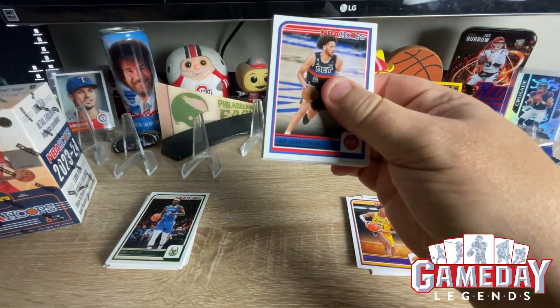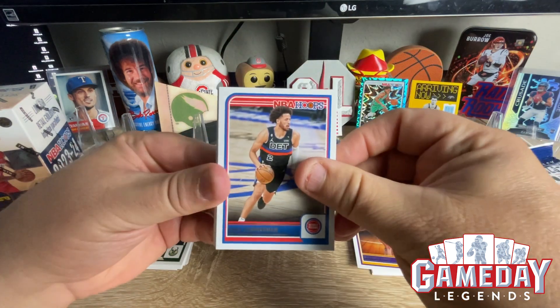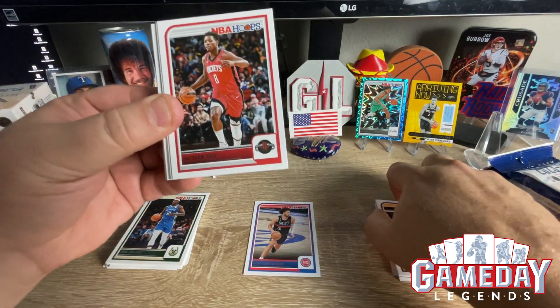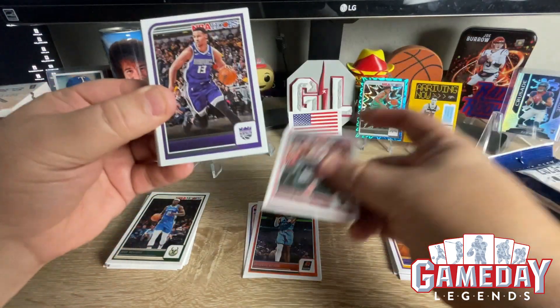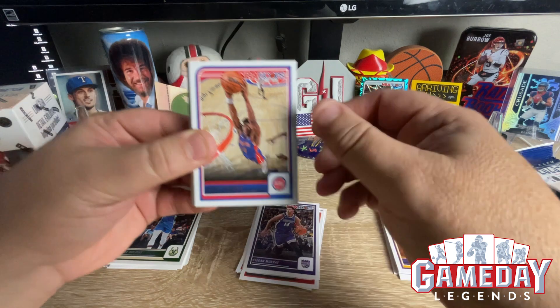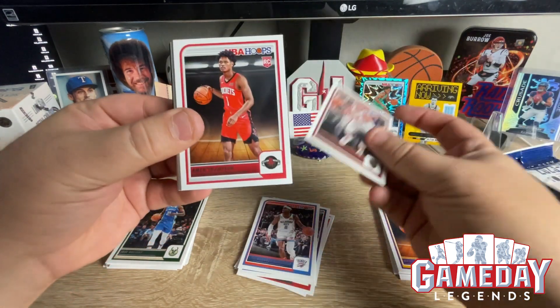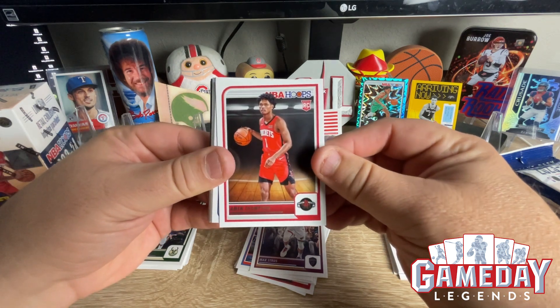So much fun to rip. We got more Optic this week, got more Select hangers, Prism hangers. So we might have another battle. Plus we got some Topps Chrome baseball coming in. We should be getting it. Mr. Thompson. Very cool.